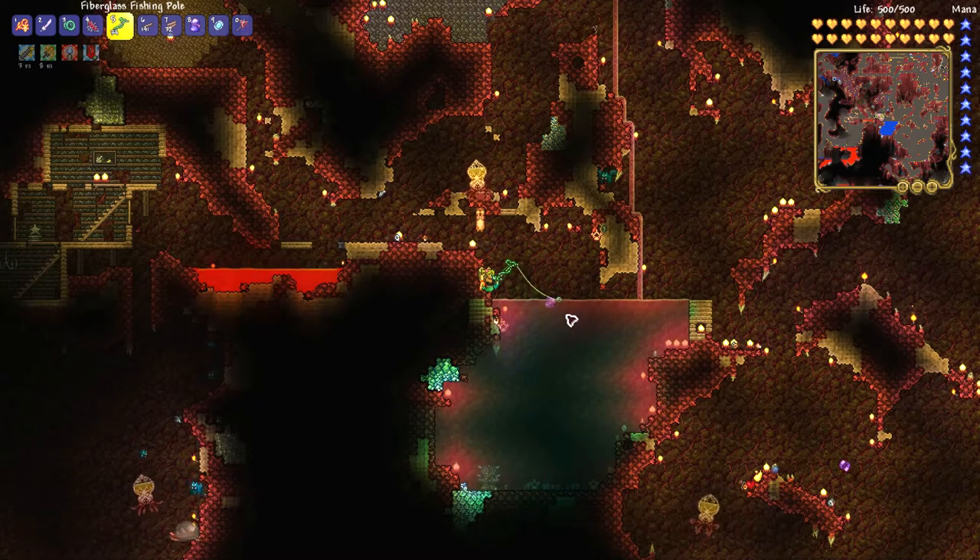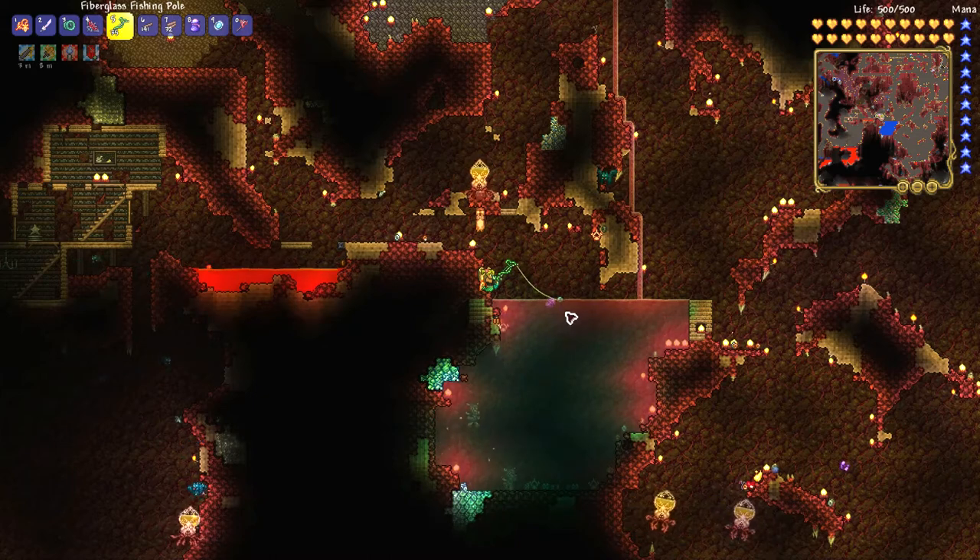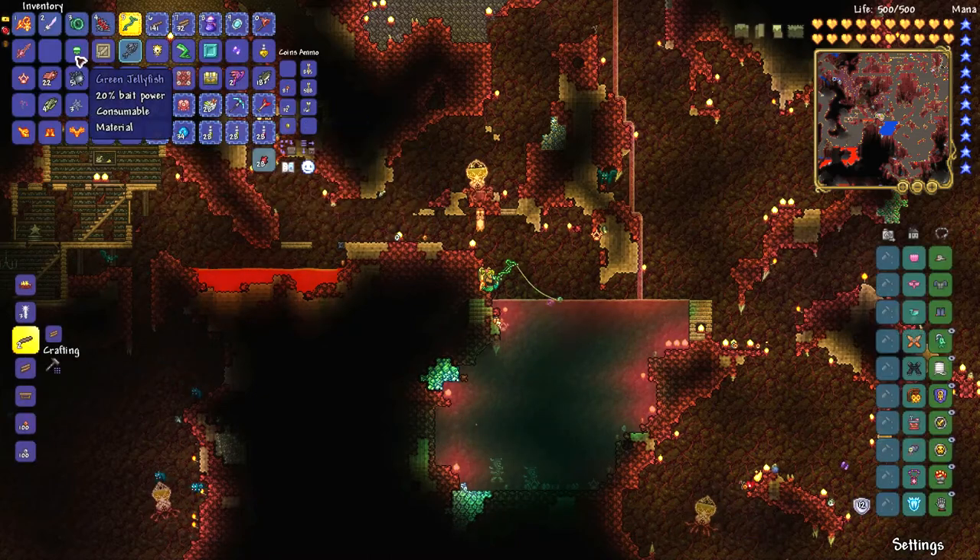You can get either blue or green jellyfish when doing this, so sometimes you will get blue, sometimes green. If you want green jellyfish, make sure you are in hard mode — they can randomly show up when you are fishing in caverns underground. To be honest, I don't like this bait because it's not very good.